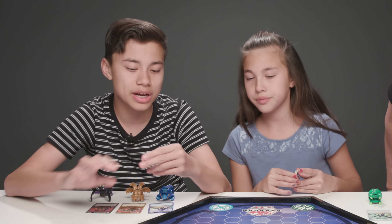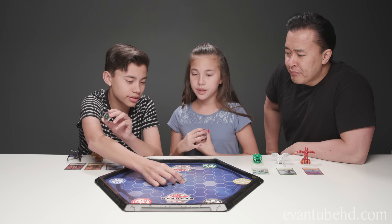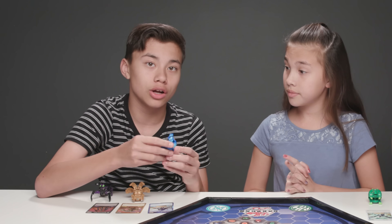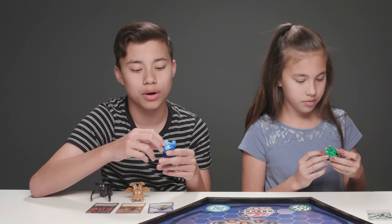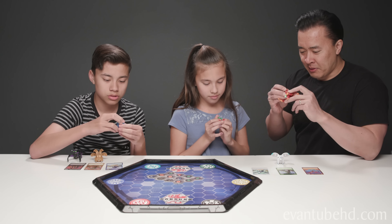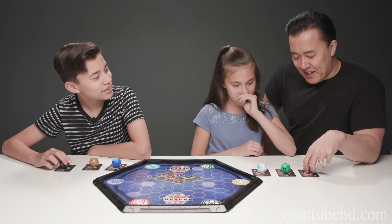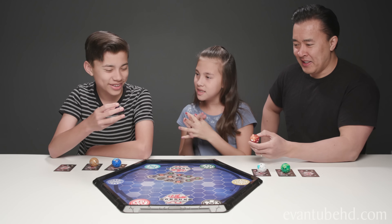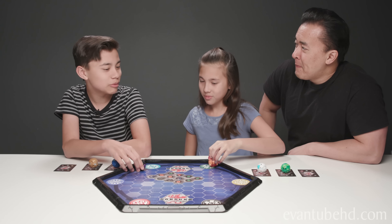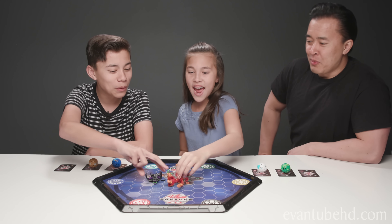Now that we have our Baku cores, we need to take turns putting them in the hide to make the matrix. Okay, we can go first. So before we start, we just gotta turn all of our Bakugan into their ball forms. Let's do it. Okay, let's start — which Bakugan are you gonna pick first? Let's take Serpentese. We gotta say Bakugan brawl, then we shall roll. Bakugan brawl! Both of ours opened.